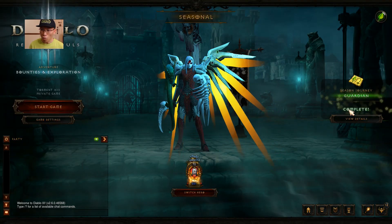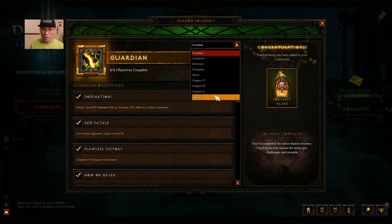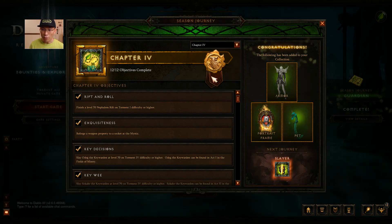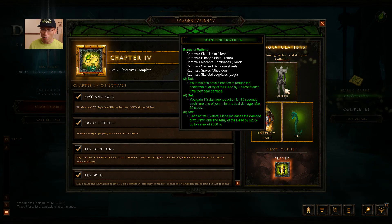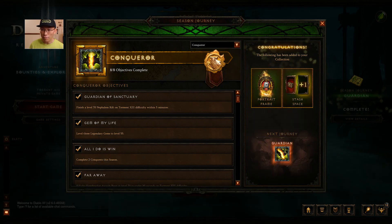If you look at the whole journey, each tier rewards you something. For example, if you finish Chapter 4 you get the portrait, the full set of armor, a pet and more. The tier that really matters is Conqueror because that is where you get the extra stash tab.